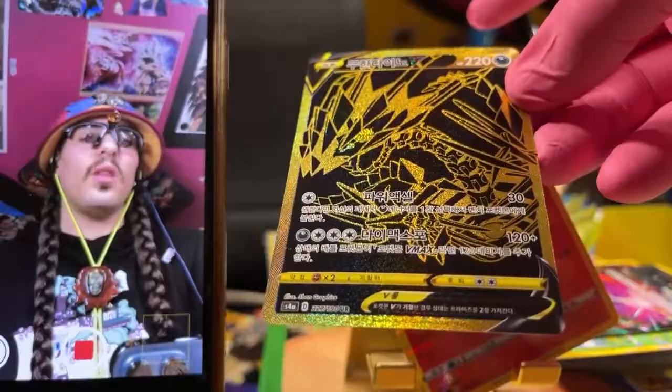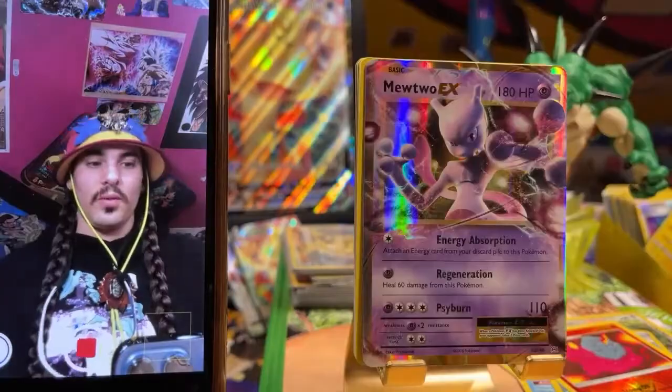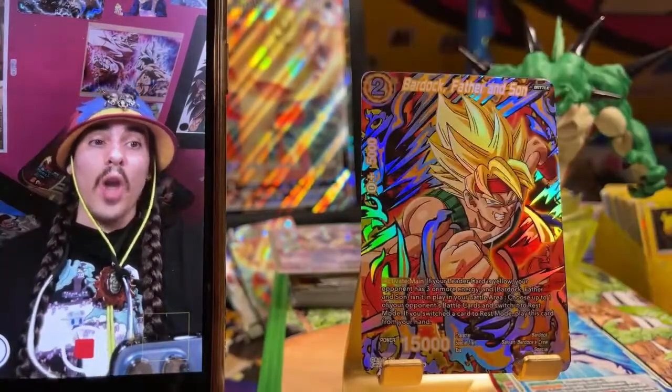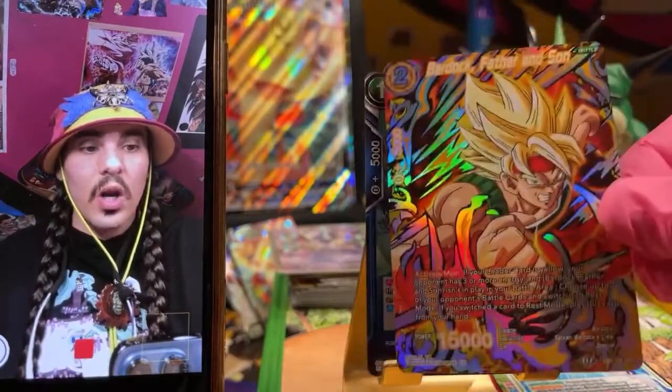Holy... Hex be gone. There are different sizes of glitter all over it. EX Mewtwo. Yo! Bardock — Father and Son reprint. This card looks so good!